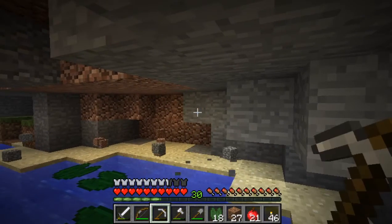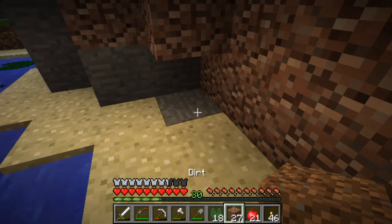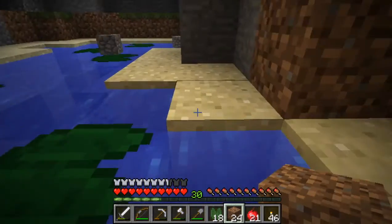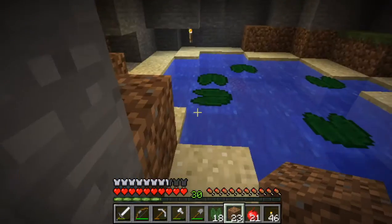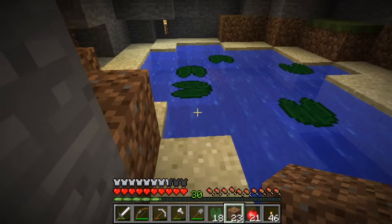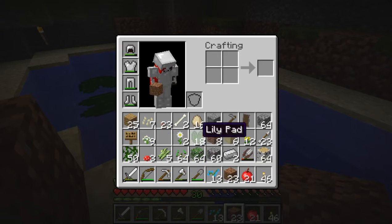I think what would be cool is if they did something like Terraria, where there's an underground jungle and an underground mushroom biome. I don't play Terraria — I just watch a lot of videos — so I might be saying some wrong stuff. But it'd be cool if you could find something like that in Minecraft: an underground jungle biome, or just some sort of difference when you're mining down so you don't constantly see the same thing.